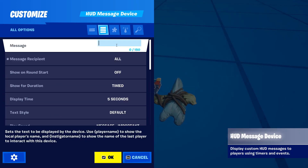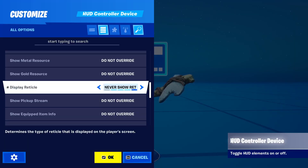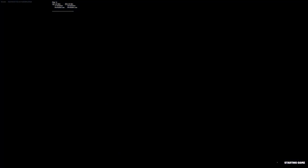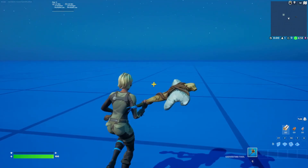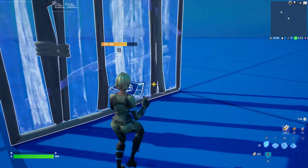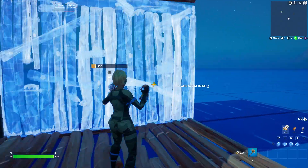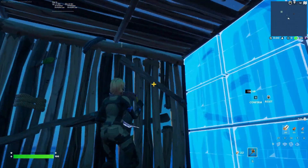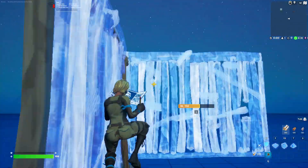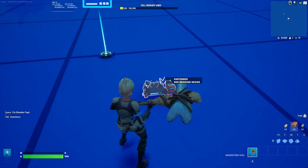I saw somebody do this on Twitter. We go to HUD controller, reticle hit — set to never show. Here we go — look at that, we got a custom crosshair now! It's kind of dope. Yeah, it's dead center. Let's go — we got custom crosshairs now. That's pretty cool. There's a bunch of other cool things you can do with the HUD device too.